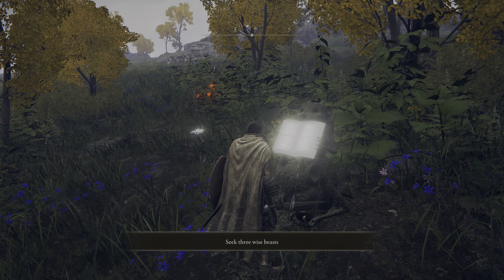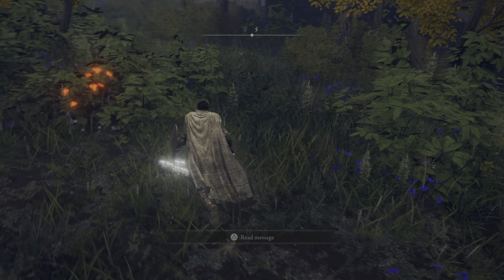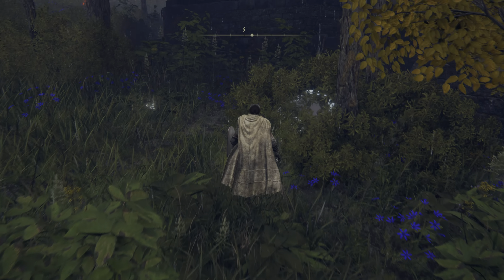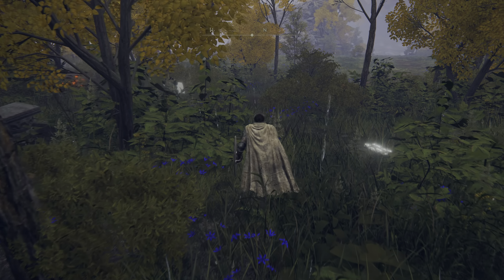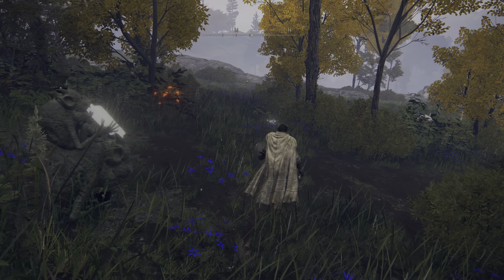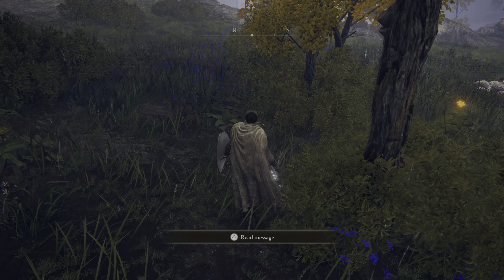So without further ado, let's get started. The first turtle can be found immediately to the left of the gate, in a thicket of bushes. It's a little hard to see — there may be a player hint around — but it's right here, and all you've got to do is whack it once.